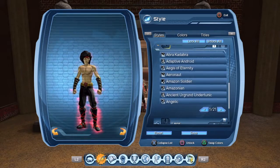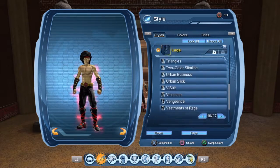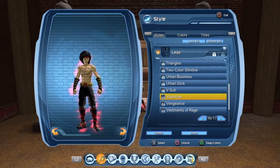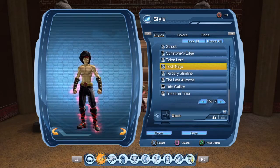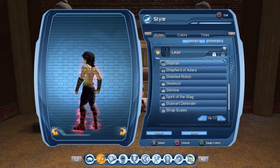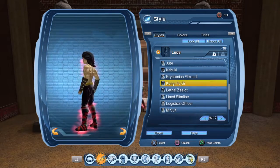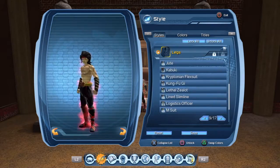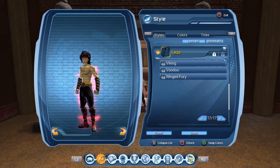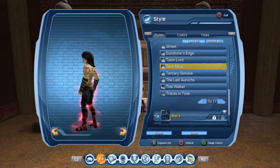The first one black and then red. The Chest is none. For the Legs, you either can use Valentine and put it all black, Tech Ninja put it all black, Street and put it all black, or you can use Kung Fu Gi and then put this strip right here red — because he has that red strip, but it's something that doesn't really have to be on there. I like these better.